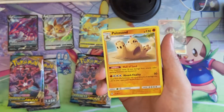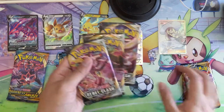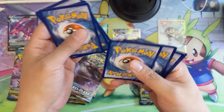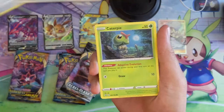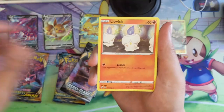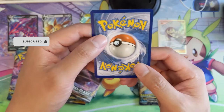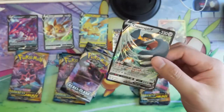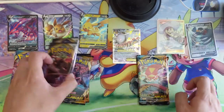To wrap up Sun and Moon base, we got a bunch of Snubbulls and a Sandcastle. Let's go to the Rebel Clash — the set has not aged very well and it's still very young. I definitely enjoy opening Sword and Shield base more at this point. The secret rare Quick Ball is actually really strong right now — still working on my playset, getting pretty close to being done. Definitely just going for Boss's Orders full arts — an Arrokuda and a Copperajah.